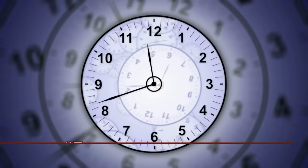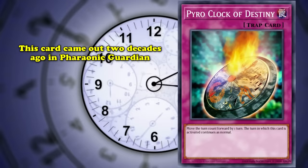And at number 7 on our list, we have the Pyro Clock of Destiny. Releasing into the TCG more than 20 years ago in 2003's Pharaonic Guardian set, this card has a very simple effect: move the turn counter up 1. Nothing else changes — continue to play as normal.